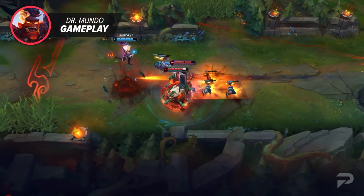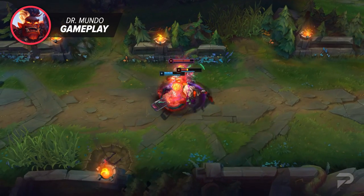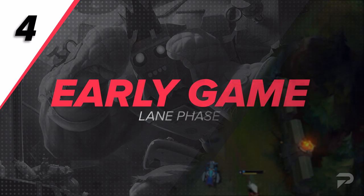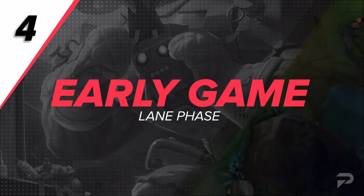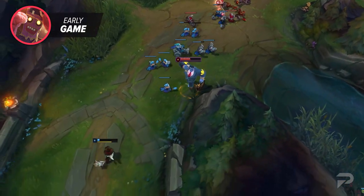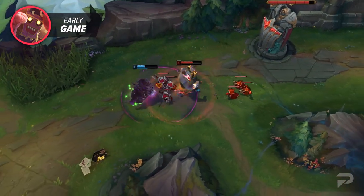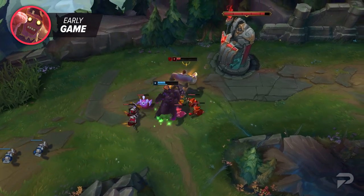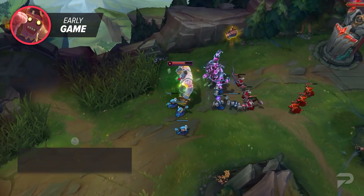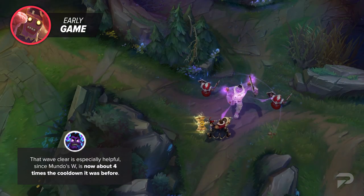He's definitely not at the mechanical ceiling of champions like Riven and Camille, but you at least have to think about timing your W and ult, and whether it's worth going for the canister or conceding it to your opponent. As far as the early game goes, Mundo's strengths, weaknesses, and overall power will feel about the same. While he doesn't suddenly have a crazy gap closer to force trades super hard, the ability to swap minions you last hit gives you more trading opportunities on opponents hiding behind minions to avoid your cleavers. This also gives some extra wave clear, which is especially helpful since Mundo's W is now about four times the cooldown it was before.